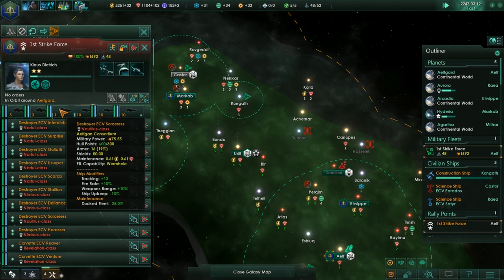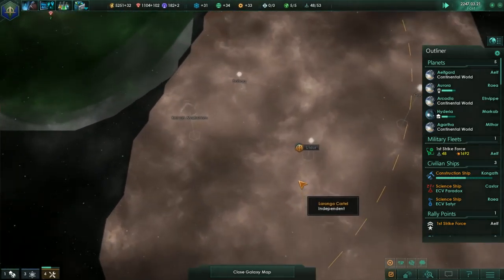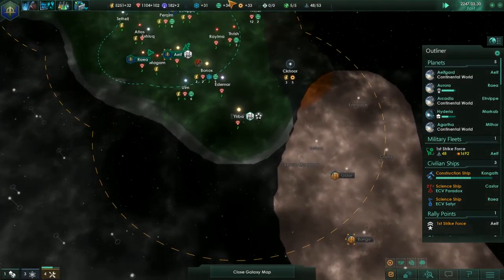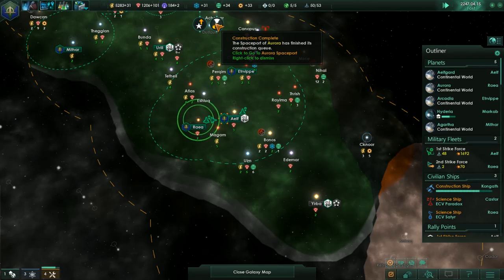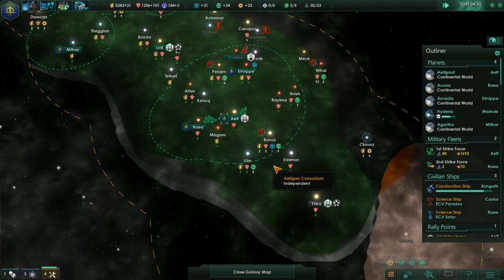That's the three Nimbus waiting on the last Nautilus class. Construction complete — that was the Spaceport. That's our last ship.